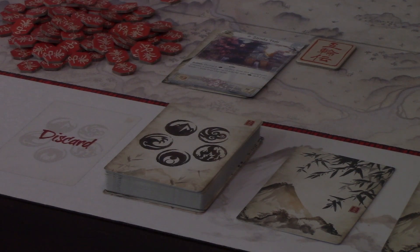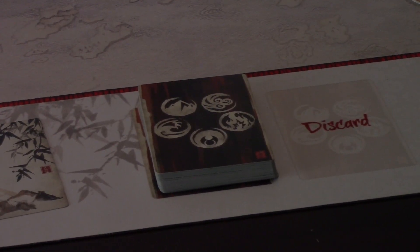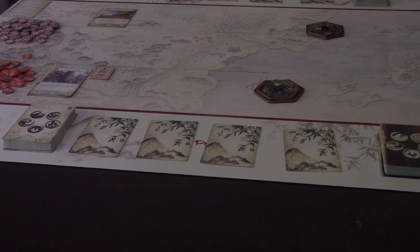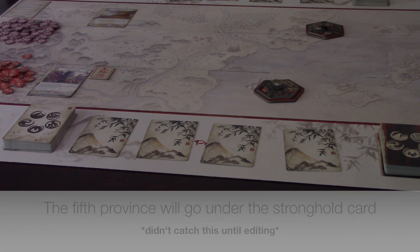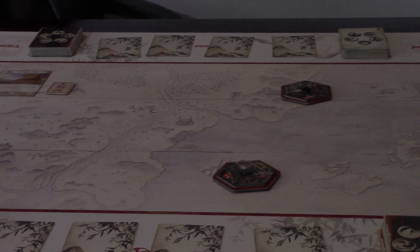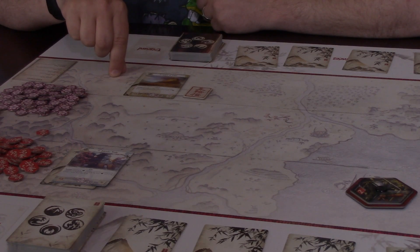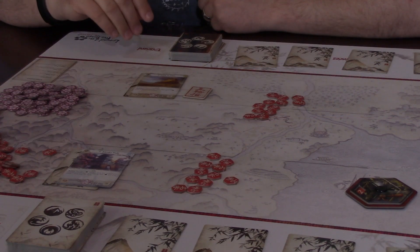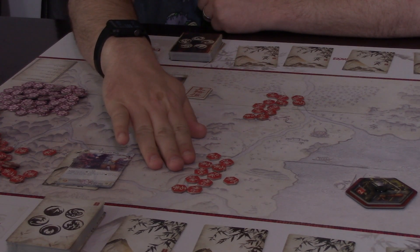To set up L5R, each player will start by placing their dynasty deck with the light card back and their conflict deck with the dark card back on different sides of the board. In between these two decks will be four of their five provinces, each played face down. Each player will also take an honor dial which has numbers from 1 to 5 on it. Lastly, each player will start with a certain number of honor tokens denoted by their stronghold card. In this case, I will start with 12 honor points and my opponent will start with 11.